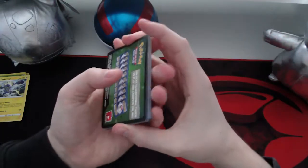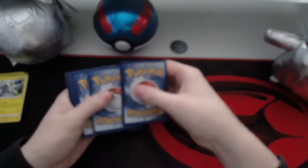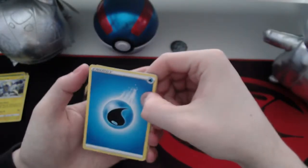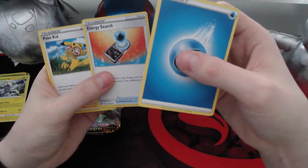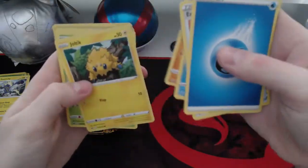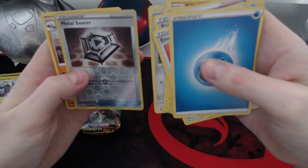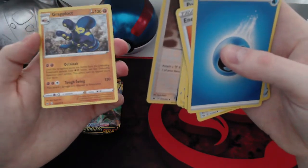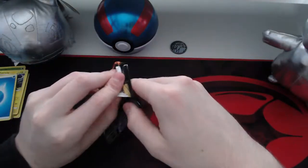I was hoping to open some 25th anniversary tins today but unfortunately I couldn't get any. Let's go for the Sword and Shield pack next. I think this is going to be a non-holo pack. Poké Kid, Qwilfish, Silicobra, a Joltik, Roselia, a Goldeen, a Ferroseed, a reverse holo Metal Saucer, and a Grapploct.